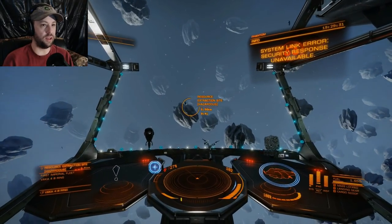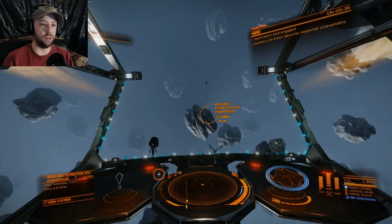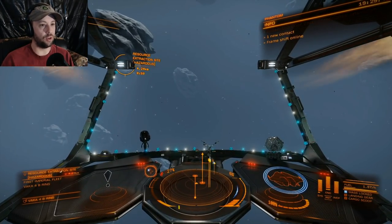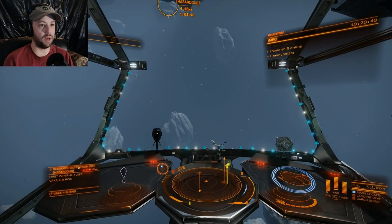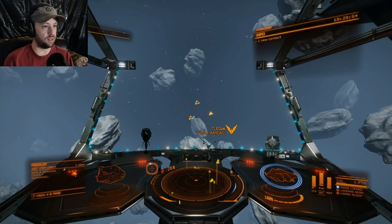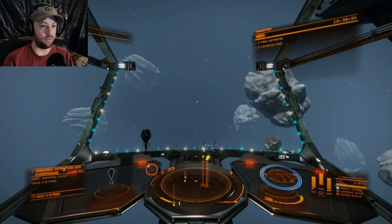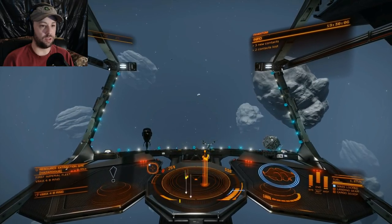We're at the hazardous site now — system link error, security response unavailable. In low, regular, and high resource sites the system security will come help you if you get shot at — that's the advantage of those places. In the hazardous site, about 90% of what's here is probably not so nice, so I'd consider this more advanced combat. I like to keep my speed towards the top of the blue for maneuverability.